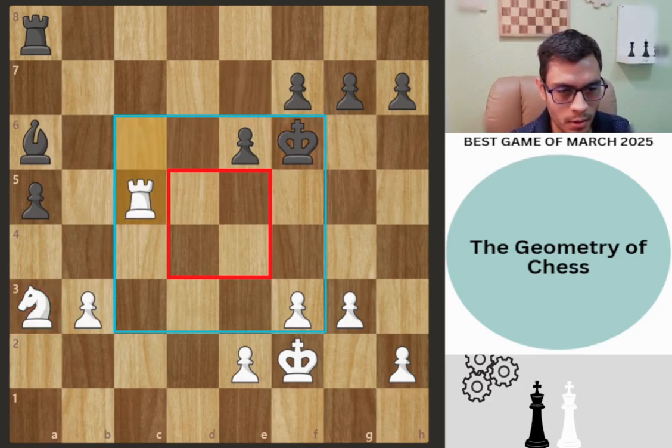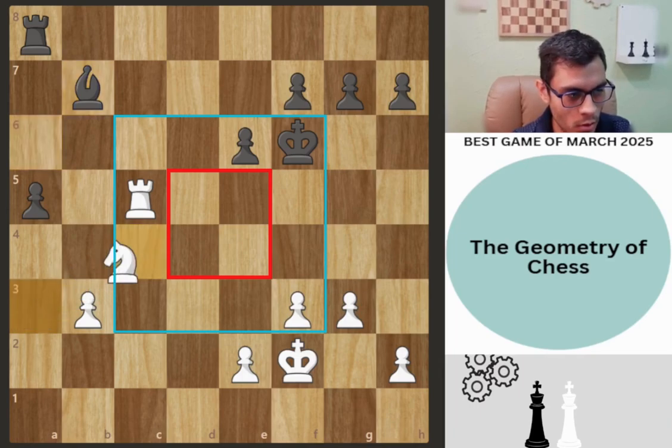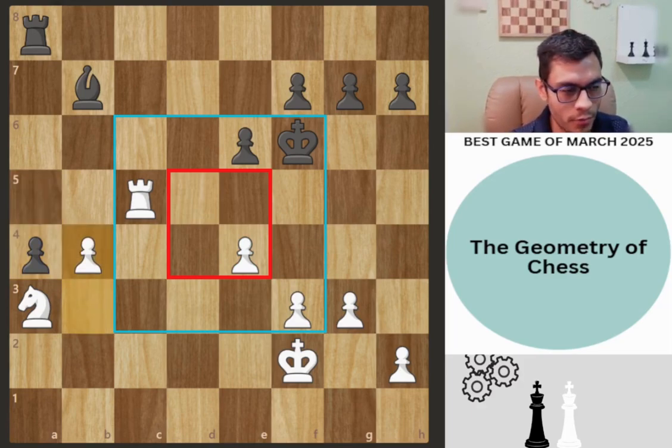King f6, rook c5, bishop b7, e4. Instead of e4, knight to c4 — getting the knight active — would have been better. You have to make the most of your position; the knight is going to be more active than the bishop. But e4 is also fine because you're restricting the bishop even more — taking away squares with the pawn on e4. So it's completely fine.